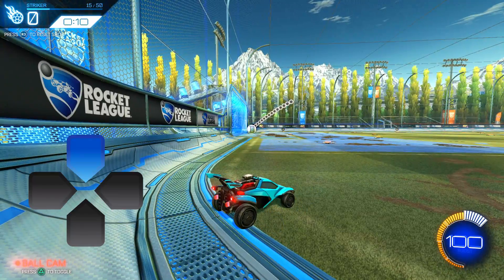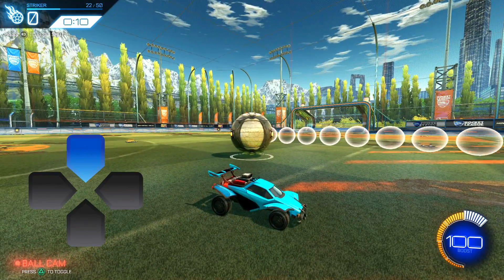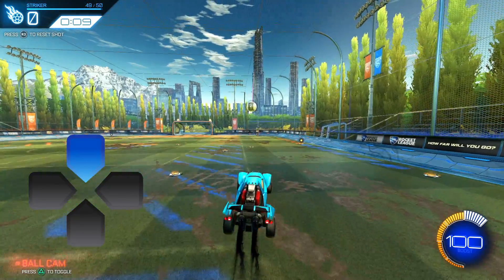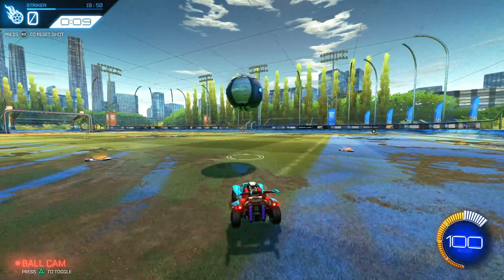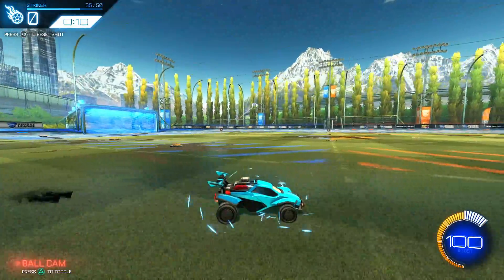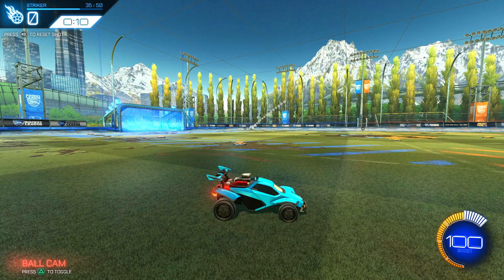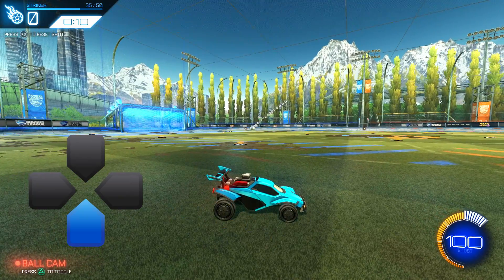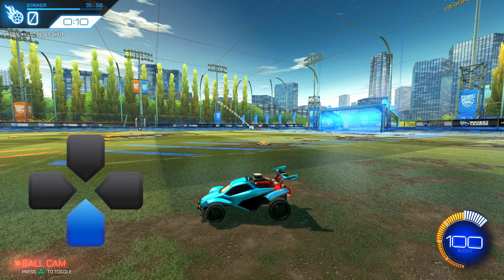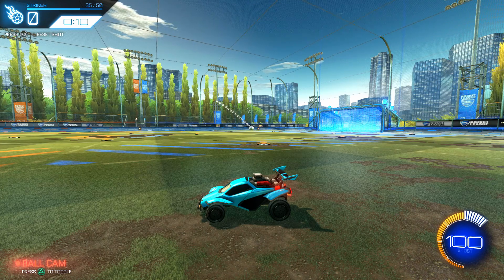Pressing D-pad up picks a random shot for you, so if you want to just start shooting random shots without knowing what's coming or being prepared for it, you can do that. D-pad down will mirror the current shot to the other side, so if a training pack doesn't have a mirrored version you just press D-pad down and you can practice it on the other side. Really convenient.